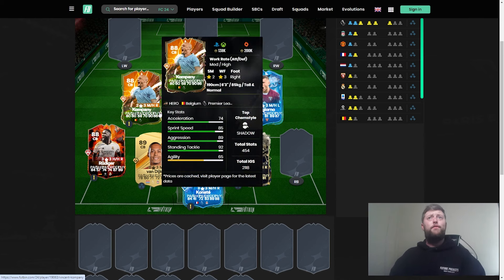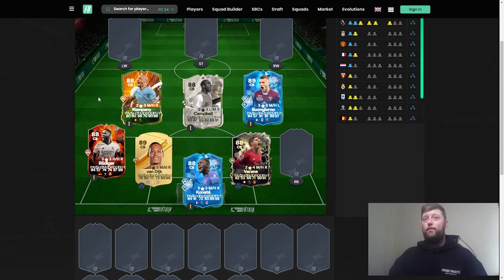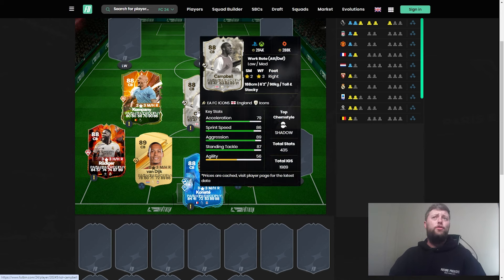Kompany's base card is still very good for the price. There's also the UCL version and a Fantasy card being upgraded, though the fantasy version is over a million. This base card will still do absolute business if you're not building a huge-budget team. Sol Campbell is also thrown in here as a somewhat overlooked icon — whether we see a big upgrade for him would be interesting, as he hasn't had much love historically.